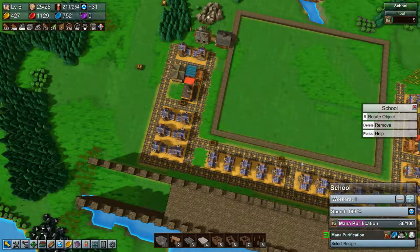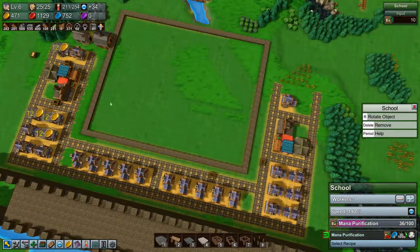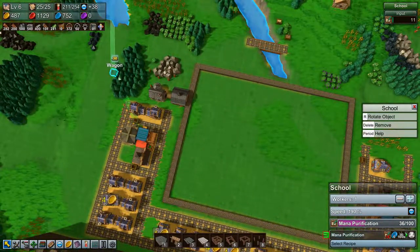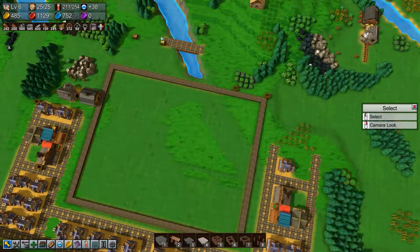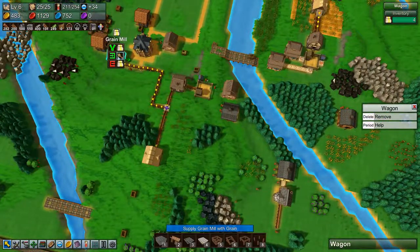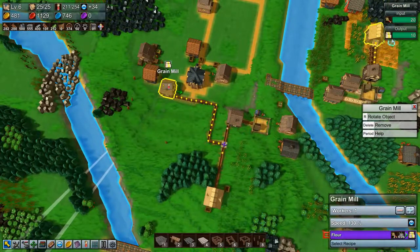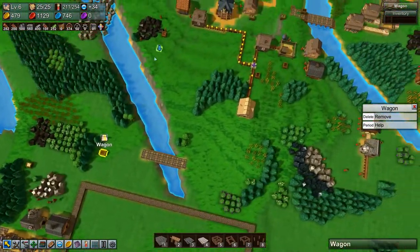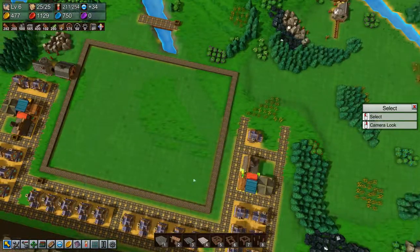We do have two - what are you? You are green, you are butter, you're green. Let's say what you are doing. You're doing flour. All right, this wagon: pick up flour and bring it to this food market.